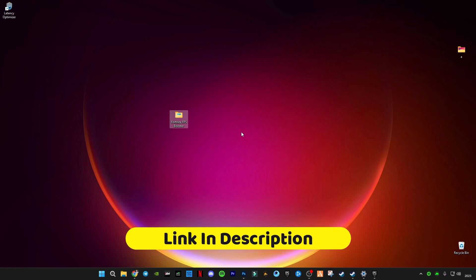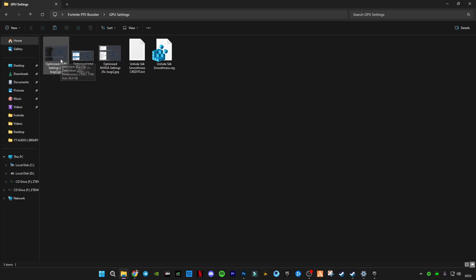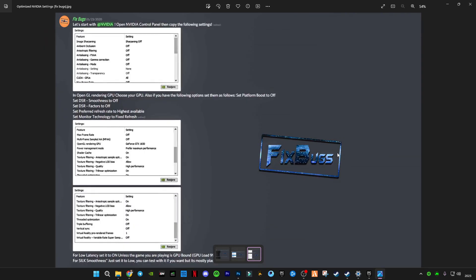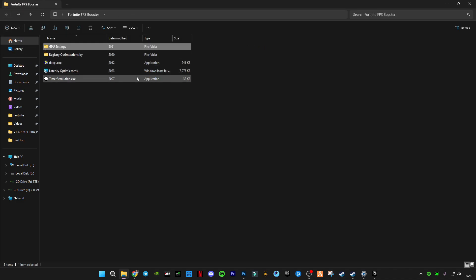In here there is a GPU setting. If you use a low-end PC and your GPU is not that high-end, there are some low-end settings for your graphics card — for example for AMD, for Intel HD, and for Nvidia users. But if you have a high-end PC and you are still facing lag issues, then you must try these settings as well.